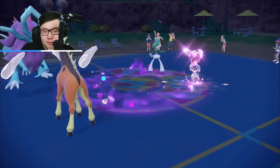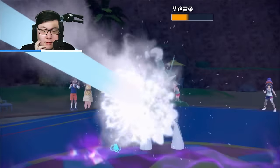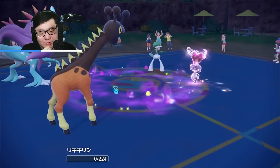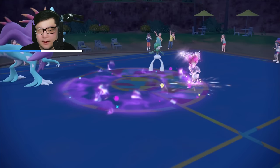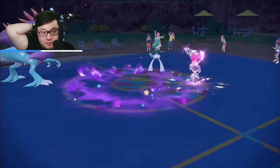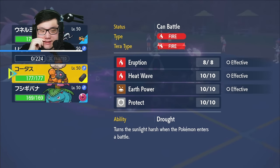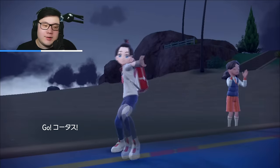Helping Hand comes out. They're going for Dazzling Gleam plus Trick Room — yeah, that makes sense. Get big damage to the Gallade; I didn't pick up the knockout like I thought I would. They go for Sacred Sword into Farigiraf — that's fine. Trick Room is up. It's time for a bit of a gamble. I do have pretty decent Teras still useful here. I could go Torkoal for the sun and also threaten the Gallade.